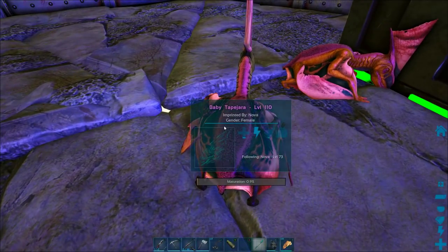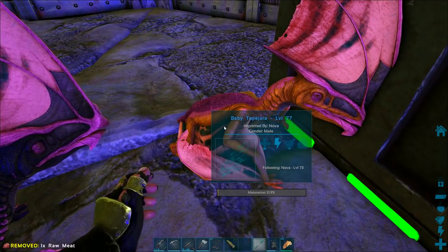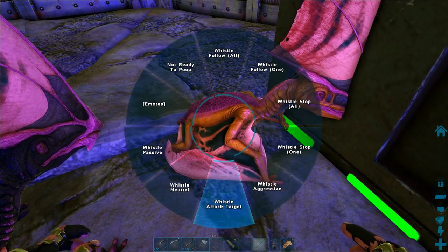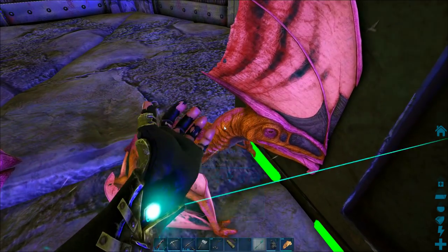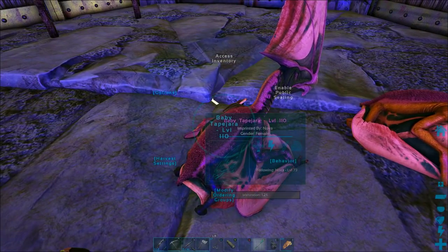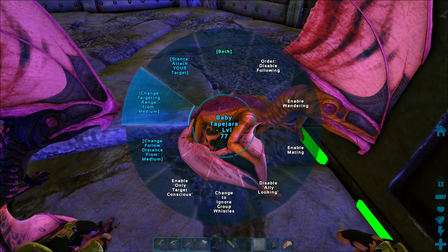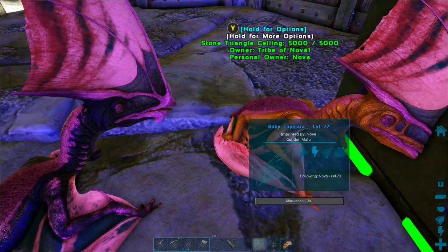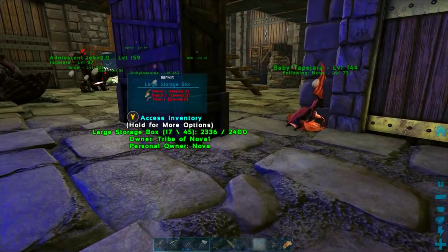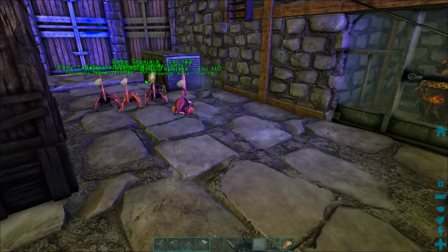We are going to make sure we feed these guys ASAP — all babies start out immediately almost starving, so you've got to feed them real quickly so they'll make it. Looks like we had one more, so we actually got six tapeharas out of five eggs, which means we got twins. That's pretty awesome. So I hope this episode was helpful — I know it was short, but we have some short episodes here and there too.